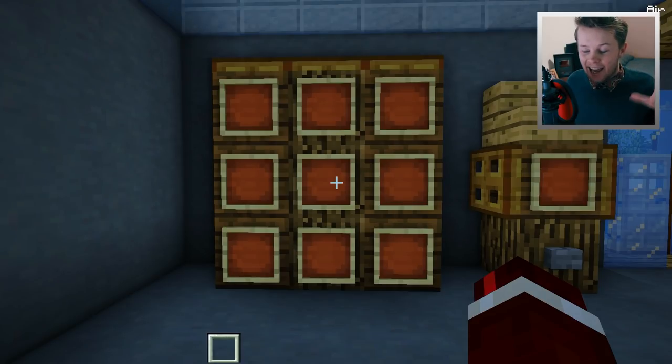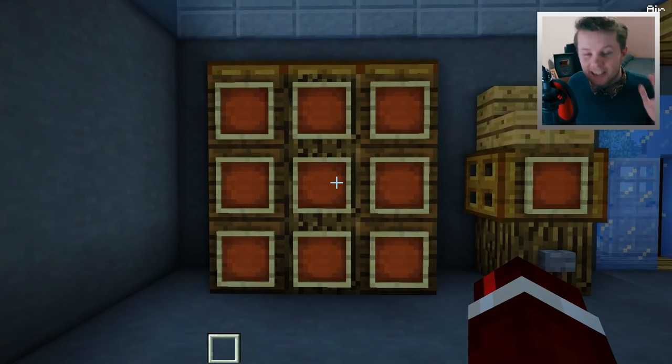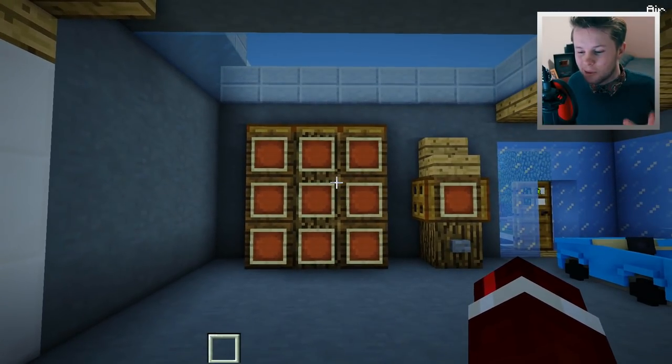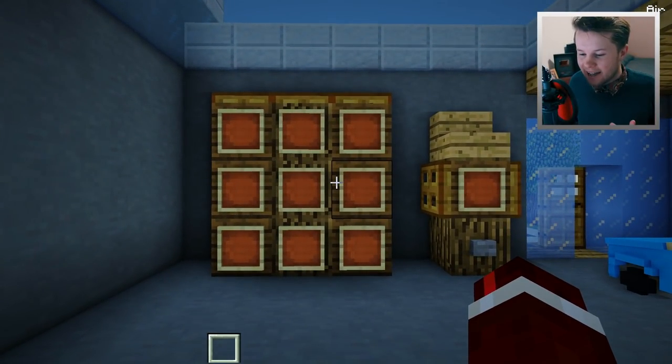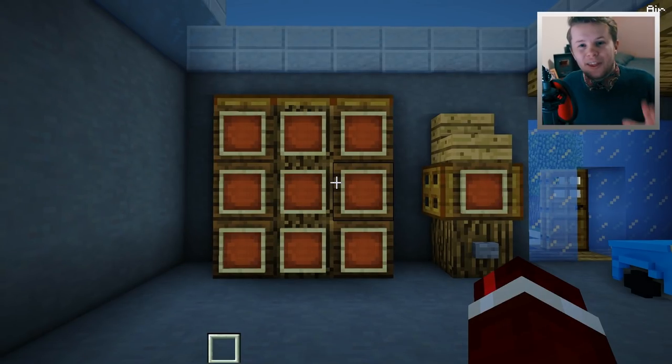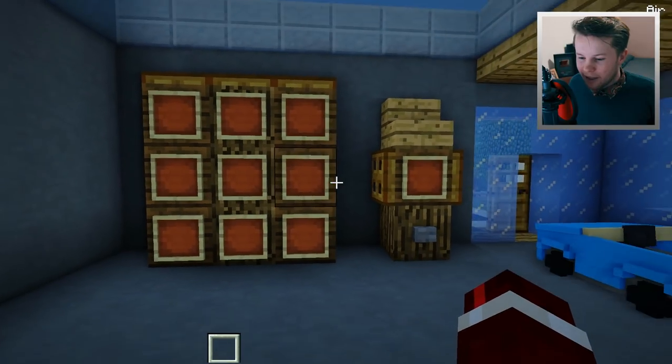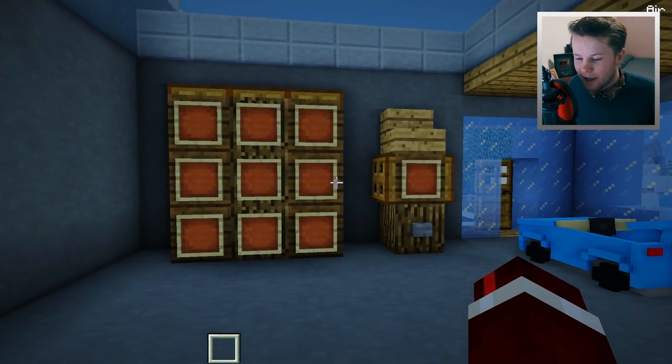I'm going to be showing you guys a couple of recipes here which allow you to actually craft mini blocks. I've created these for this custom crafting system. One thing I really like about this is it actually works in survival mode and it's not overpowered — you actually have to use your materials for this.